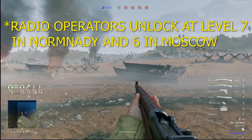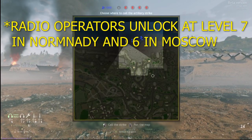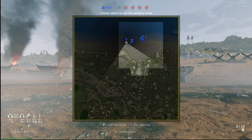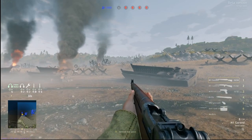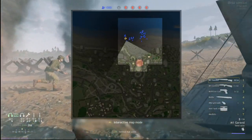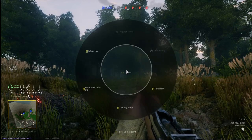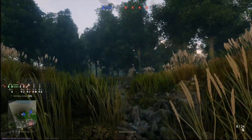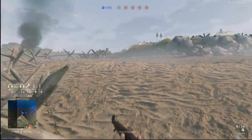The main role of the radio operator in Enlisted is to allow the squad to call in artillery strikes on enemy positions. You don't have to be the radio operator to actually call these artillery strikes in — you simply have to have one in your squad. As long as you do, you're going to press the seven key on your keyboard, or if you are playing on console, hold up on the D-pad to pull up the little pie menu, and then click on artillery strike.